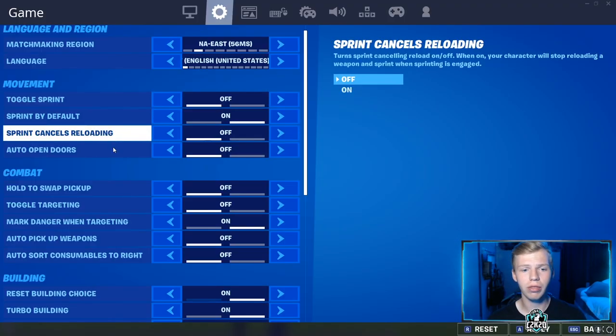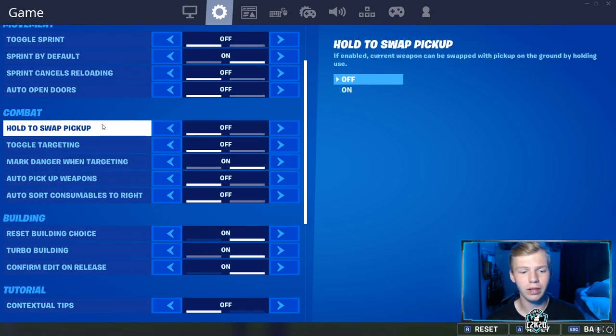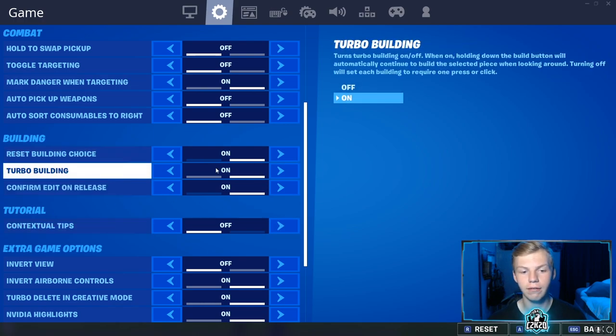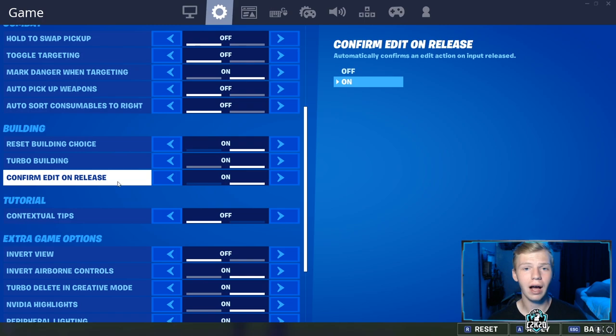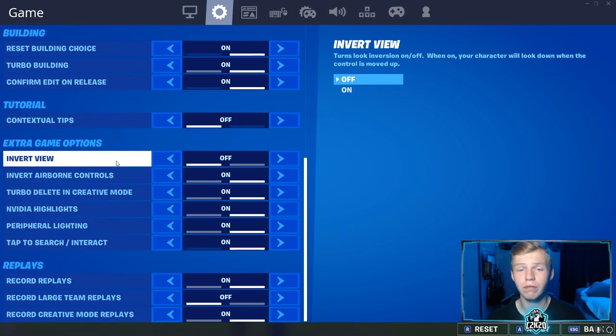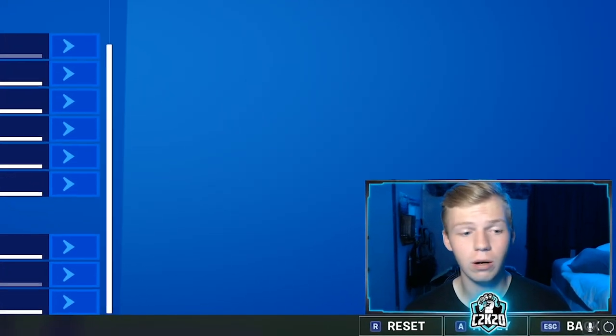For my movement, the only thing I have on is sprint by default. That's a huge thing I turned on like a year ago — if you don't use this, I highly suggest it. For combat, I don't think most of it is important, but turbo building should obviously be on. I do use confirm edit on release, something I switched to about six months ago and it's definitely very helpful — it's made me get a lot better at the game. If you invert your view, you might be a psycho.